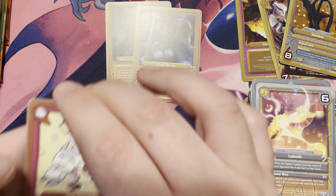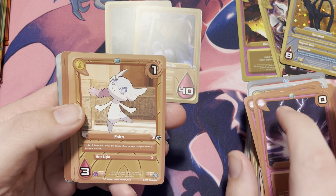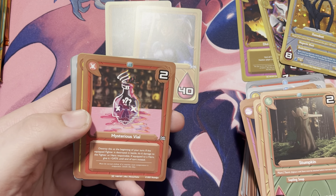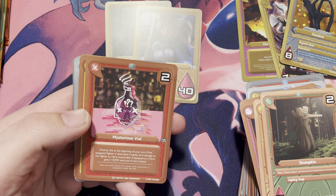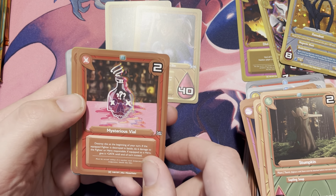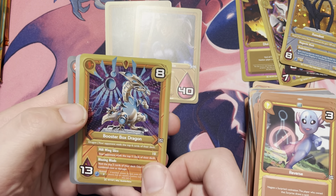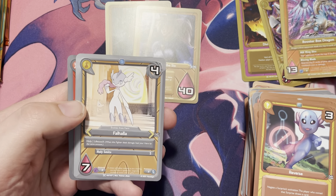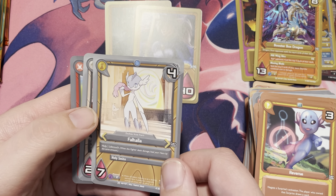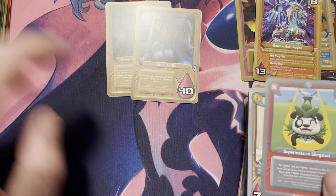Next one: we have Just Desserts, Spark Bolt, Farron, Stumpkin. You'll notice a little break in this video because I just had a big coughing spell, but I'm good now. Mysterious Vile, Reverse, a Booster Box Dragon — that's the second one I got, first one I've opened — Valhalla, Rebel, and a Supermassive Slingshot.